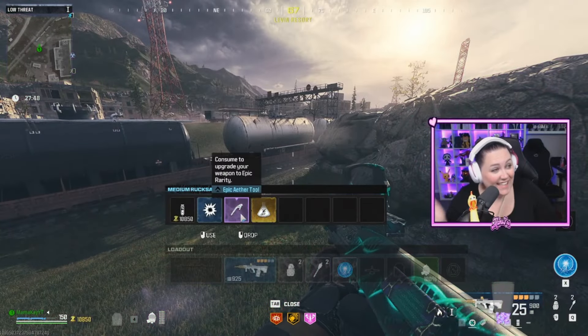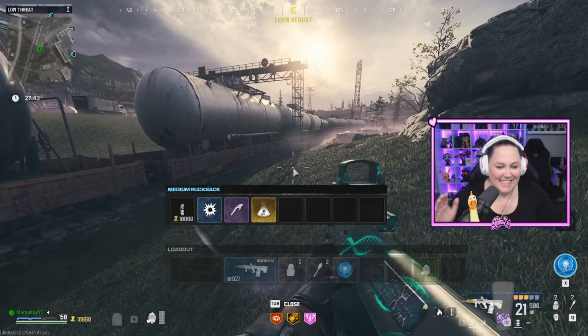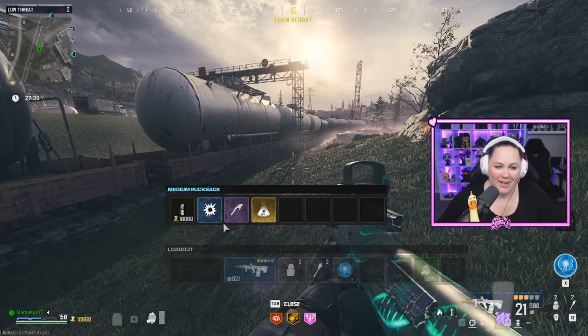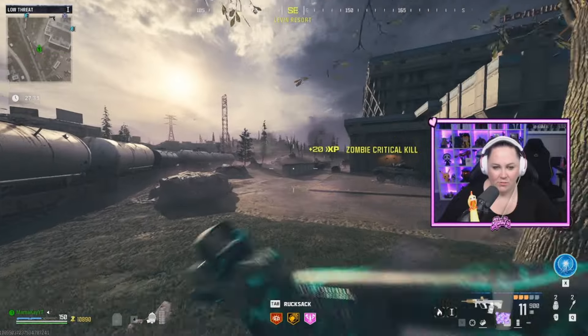From my rift I got the epic ether tool — that is awesome for tier one. That is the second highest tool. I could go ahead and use that, but I'm going to save it for later because right now we are just in tier one.